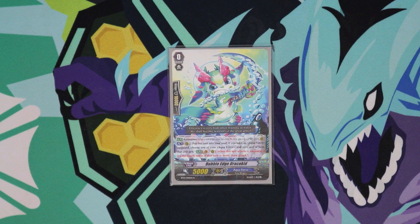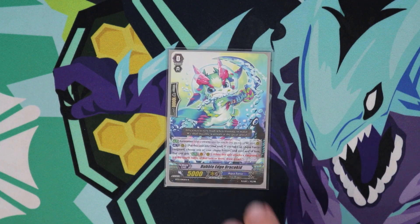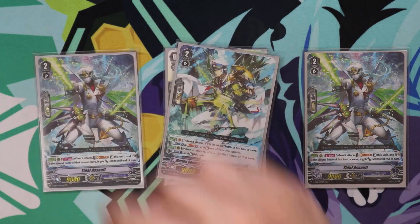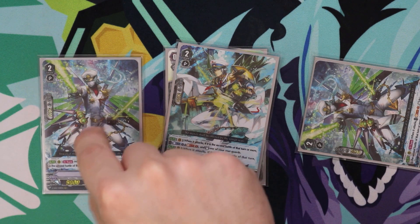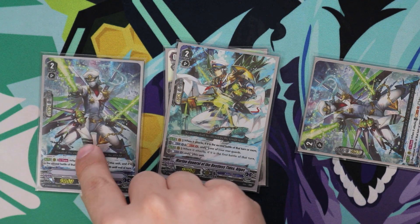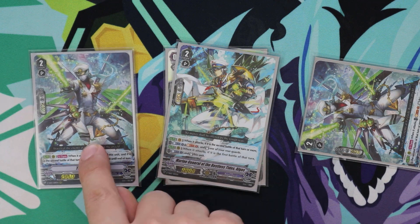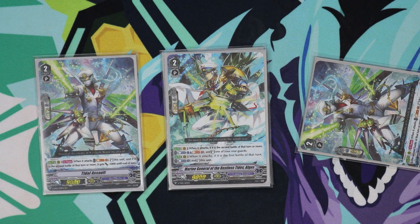To start off, our starter is Bubble Edge Dracokid. The reason we're running Dracokid is because without a Counterblast cost, you can push him into Soul and then pick a unit and give it 4th battle power or more when it swings and draw a card. That means we can target a title and make it draw us two cards. So if we ride Elgos and have our title, we can call another title, swing with that one, re-stand, swing again, swing with Elgos, and stack any triggers onto the other title. It doesn't matter if the title's attacks don't hit — regardless, we draw two cards. So when we need to draw into pieces we don't have, this is really nice because we don't waste any Counterblast.